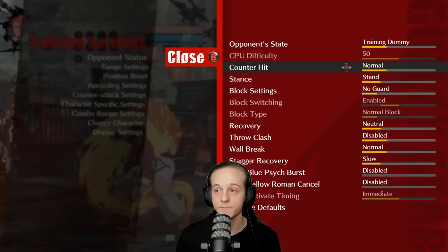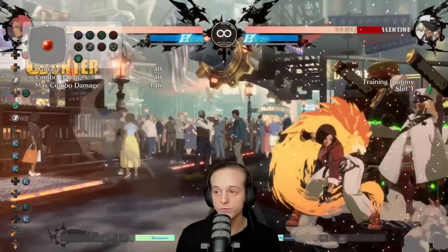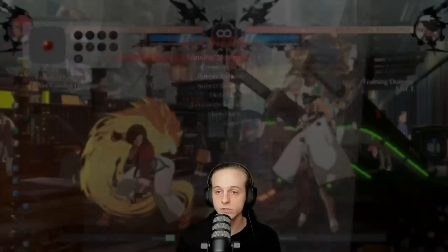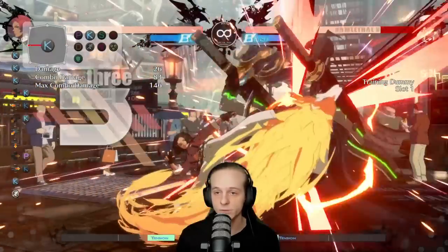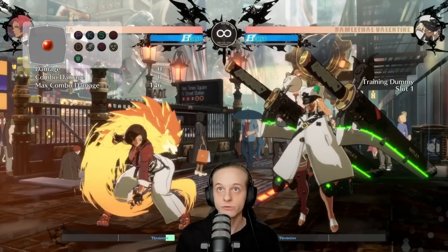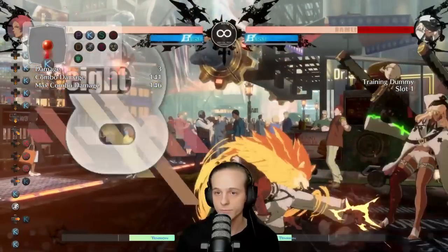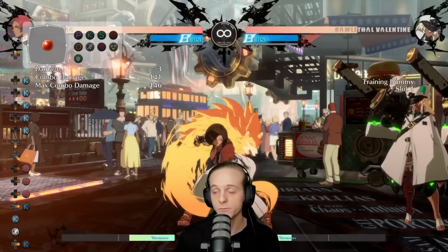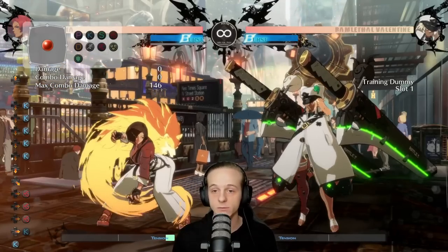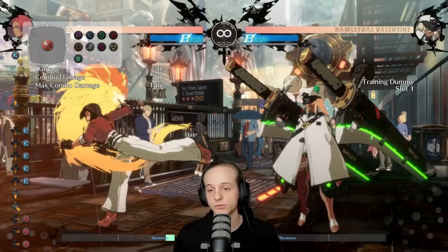Now let's do the same thing for 5k. If I do 5k, I get 102 damage and a safe jump setup, guaranteed — and this is not even the optimal setup. This is the same result with or without counter hit, just with a little less damage. If I'm aiming for the counter hit, I can actually get a 2d, which allows me to get a full setup. That's 141 damage and it almost breaks the wall. So it's faster, does similar damage on counter hit, and allows you to get a safe jump if you do it properly.